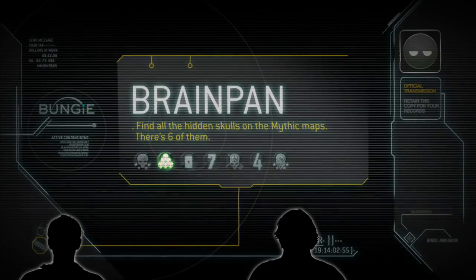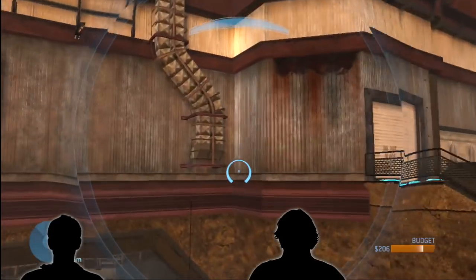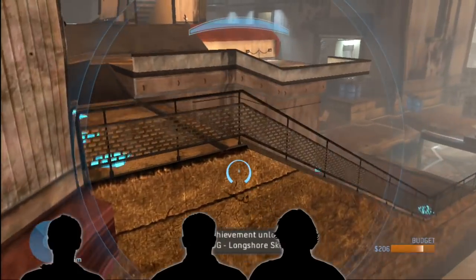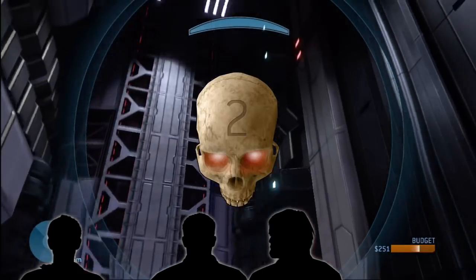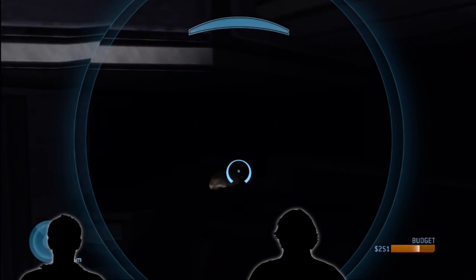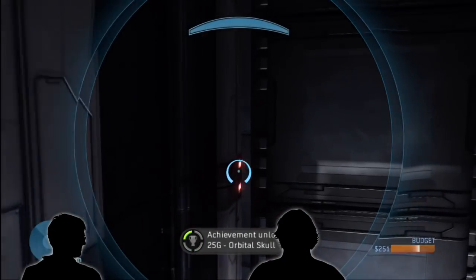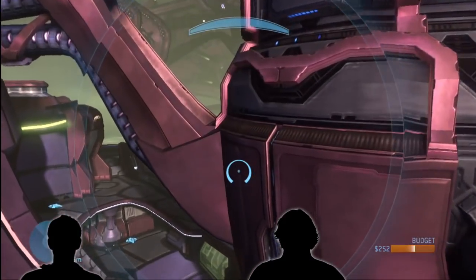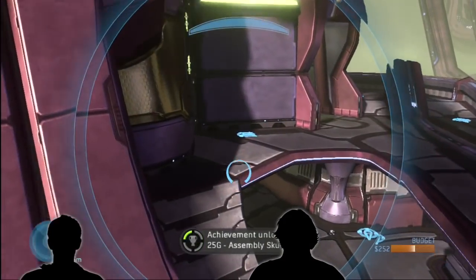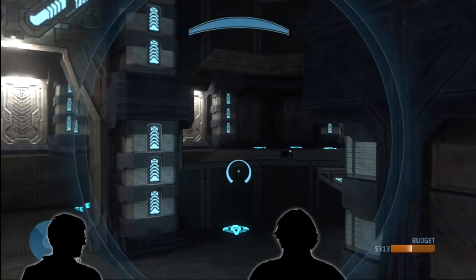Brain Pan was another one given out with DLC. One skull is hidden on every map. You have to go into Forge because they won't show up in the regular game. The skulls are hidden in some really cool spots — this one actually took me a while to find. We never tell each other where we hide things, which is supremely important. We try to keep that stuff close to our chest so it doesn't leak — we want the fans to find these things. This one's just mean. It was placed there on purpose to make Shishka angry, and it worked.